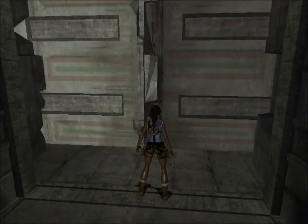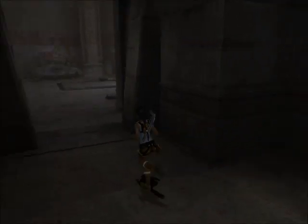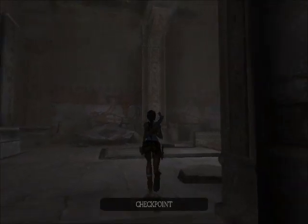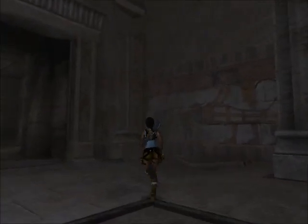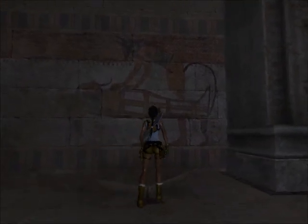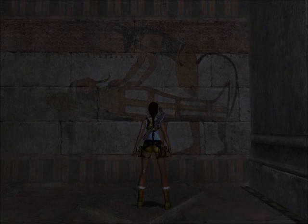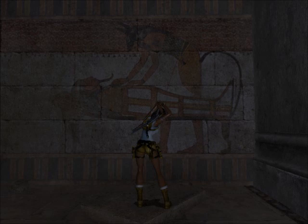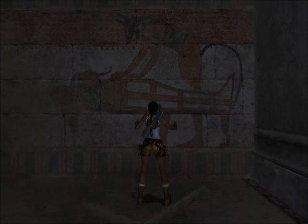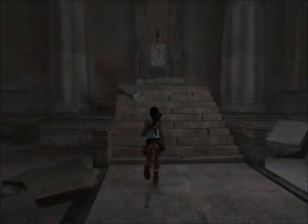Similar to what I did with St. Francis Folly — when I come to things that I can talk about as far as the mythology goes, I will. And here's the first: this is a depiction of Anubis, who is the god of death, the underworld, and mummification, and he is mummifying Osiris here, who we'll also talk a bit about as we go.